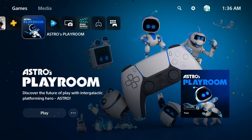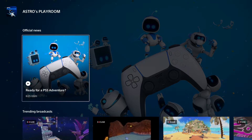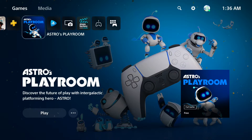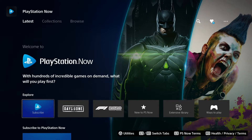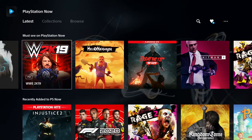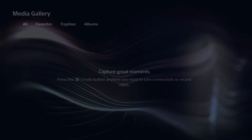Then we've got Astro Playroom — this is like a little built-in game for PlayStation people. Maybe I'll give it a try for you guys but for right now I'm just showing the home screen. And then we've got PlayStation Now, which is basically — if you own an Xbox — it's like Xbox Game Pass. You get access to a bunch of games and pretty much get to play them for free.